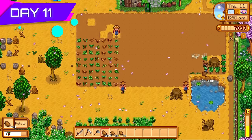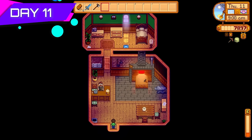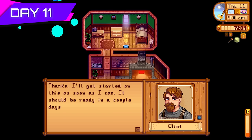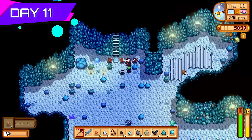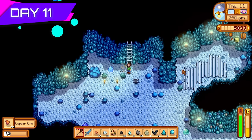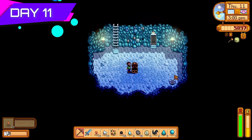Day eleven I finally harvested the potatoes — look at all that XP. I leveled up to farming level five from that haul. I went back to Clint, picked up my copper pickaxe, and gave him the axe to upgrade to a copper axe, because this challenge is primarily going to come down to wood and fiber. Back down to the mines I got some copper ore in the middle section, which is rare. Copper is needed for almost everything — tappers, kegs, and more.